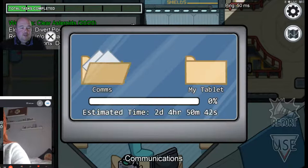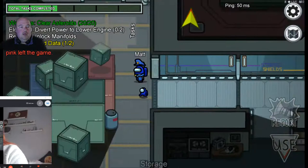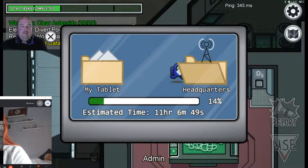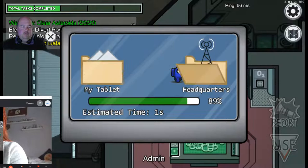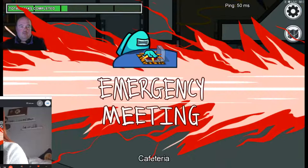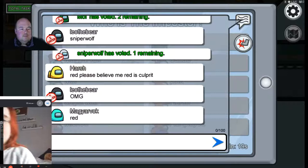Going to Reactor. Orange is suspicious - orange killed me in Reactor! Someone else will hopefully report it - it's right near the Reactor door. Someone's called a meeting. It was Orange - someone else put Red, but Red's dead.